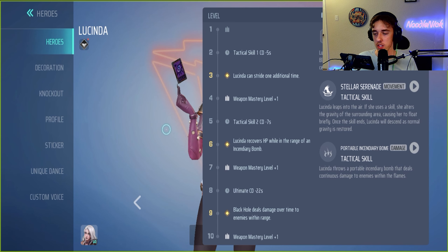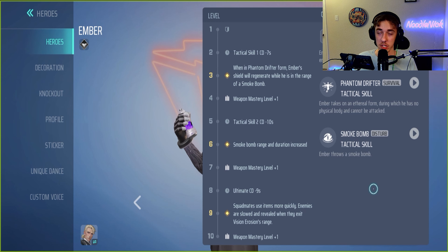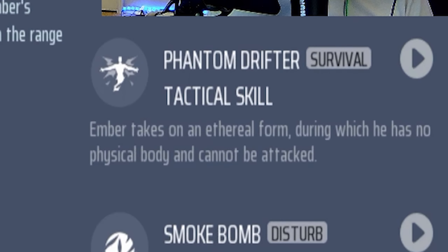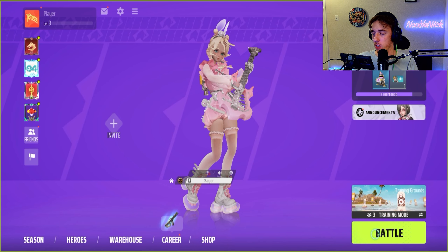First, I'm going to show you Lucinda's new skill set. Basically, she just flies up in the air now. It looks super sick — the first time I saw it, I thought it was fake. I thought somebody was cheating. They got rid of her jet pack. She's still got her fire, she's still got her control, and she can fly up in the air now. I don't know how much more OP that can get.